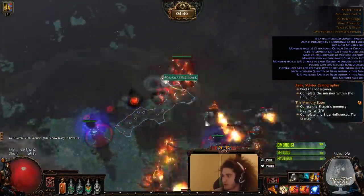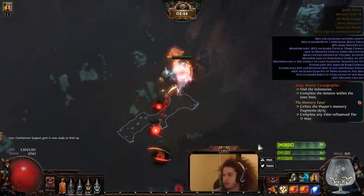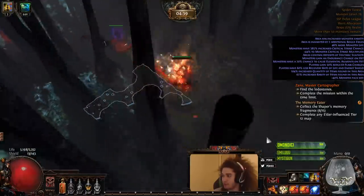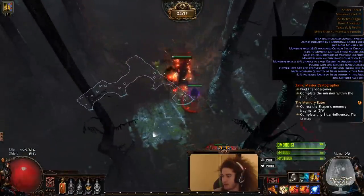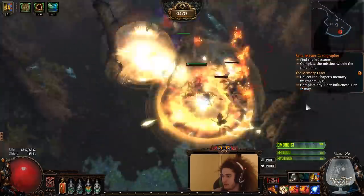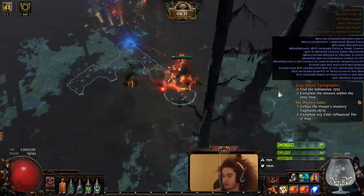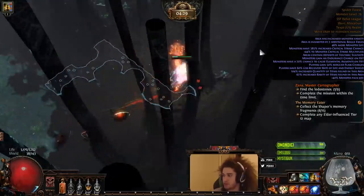We're going to be extra careful here. Just to show you how the Consecrated Path, Fortify, Phase Run combo works — it looks a little bit like this. So you pretty much immediately Consecrate down, then you just smack your Phase Run, and you pretty much just outrun everything.